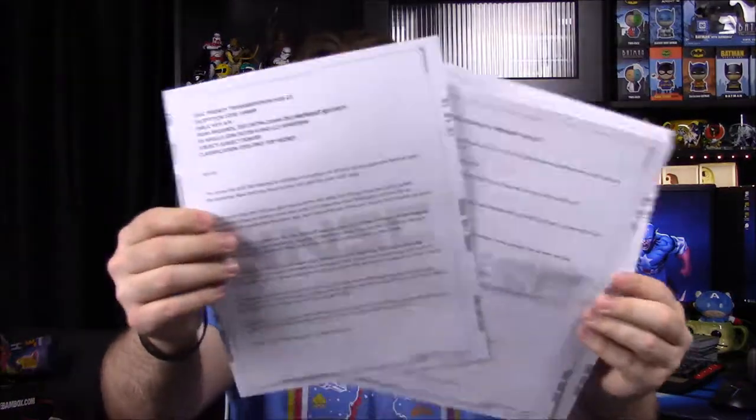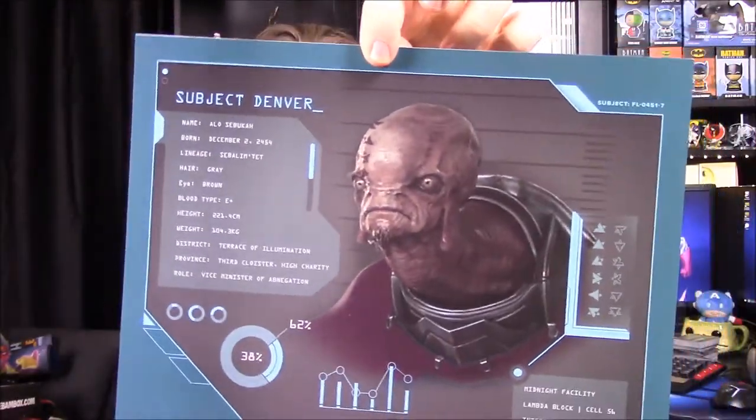Now we'll look in our classified stuff. This is usually just papers of some sort — it usually pertains to whatever's in the box, so I assume we'll get Flood-related stuff in here. And I think that's everything. So of course we have our files; they always come with all these papers and files that you can read through, dealing with an in-universe conversation, like an email thread and stuff. And then we got a little print picture.